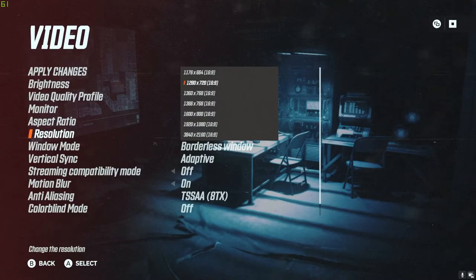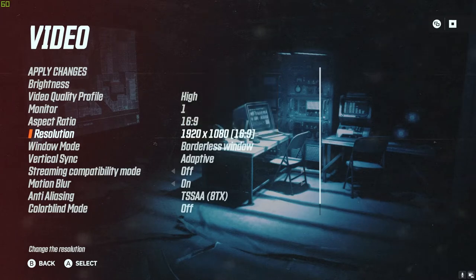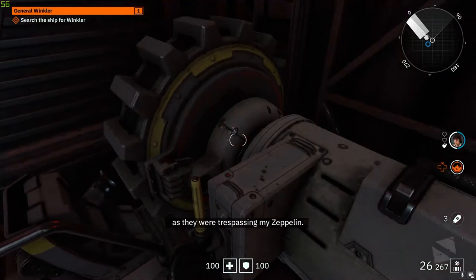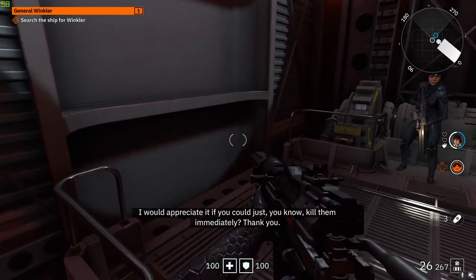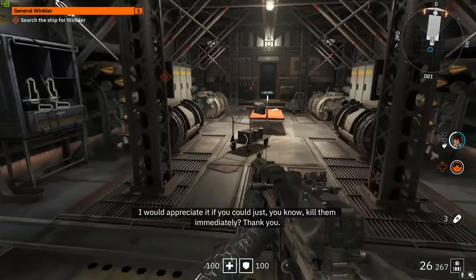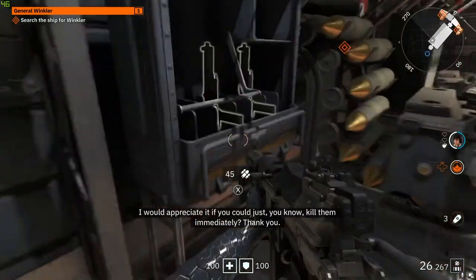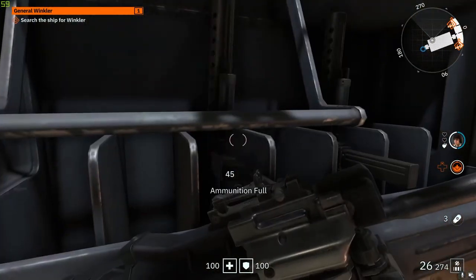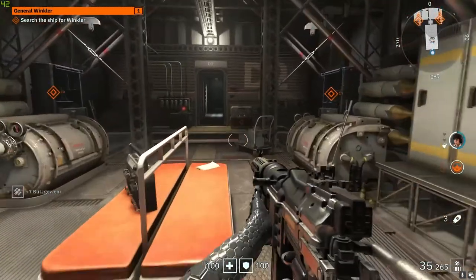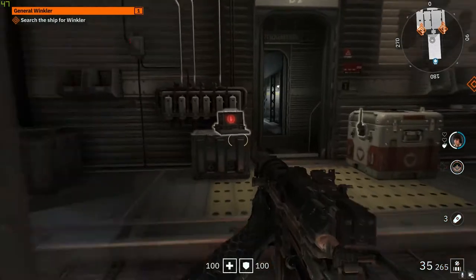So now I decided to keep video quality on high and change the resolution to 1920x1080, which is pretty much how games should be played. As you guys can notice, I did have some drops close to 30, but mostly I stayed between 50 and 40 frames per second, which didn't really affect the gameplay — the gameplay was still really smooth.